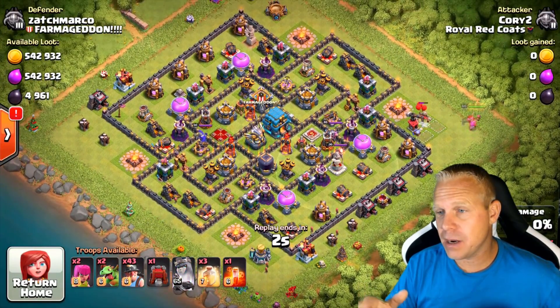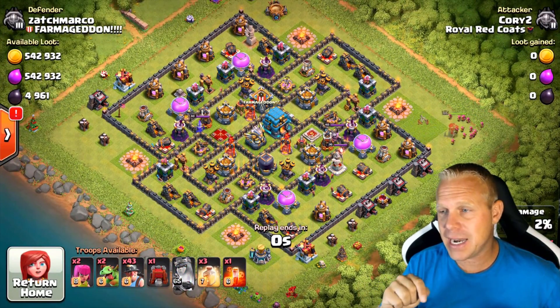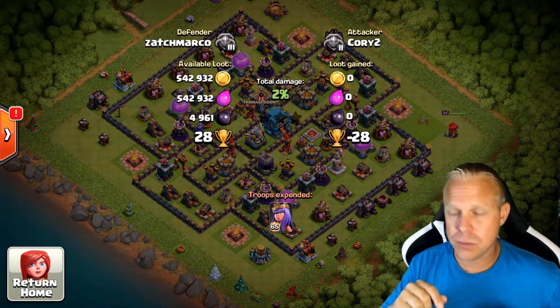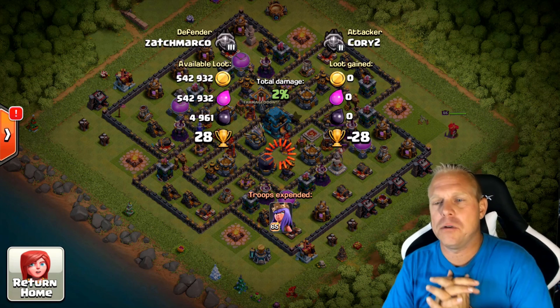Pop her ability real quick and then hit that end attack button. The reason I pop her ability is in case a Tesla pops up next to her — if she takes damage, I have to wait for her to finish healing.